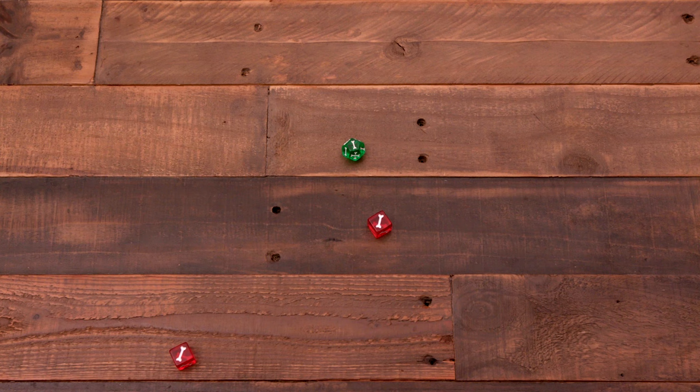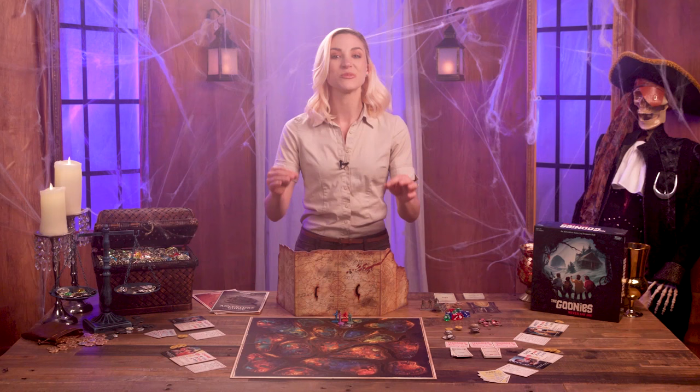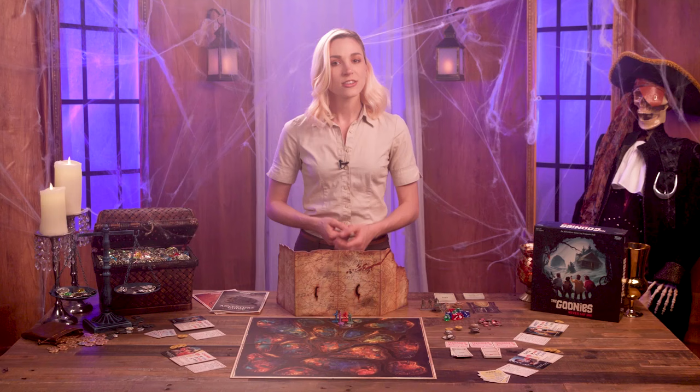Let's explain dice checks. Throughout the game, Goonies and the GM roll dice to check how successful their actions and abilities are. Each check has a type — strength, dexterity, or search — and most have a difficulty, which is the number of successes needed to pass the check. There may also be secret benefits to getting more successes that only the GM knows about. When a Goonie or a foe does a check, they roll the dice shown next to that check type on their placard or reference card. Each bone they roll is a success, and each skull they roll lets the GM gain a token. The smaller the die, the less likely you'll succeed.